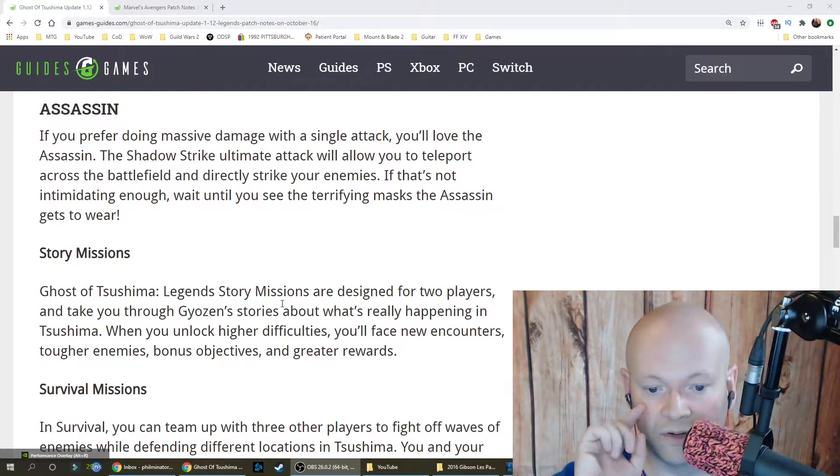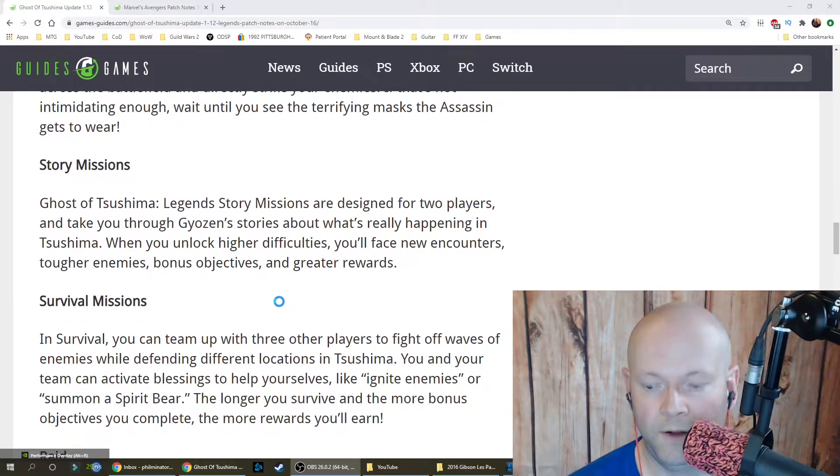Ghost of Tsushima Legends story missions are designed for two players and take you through tales about what's really happening in Tsushima. When you unlock higher difficulties, you'll face new encounters, tougher enemies, bonus objectives, and greater rewards.